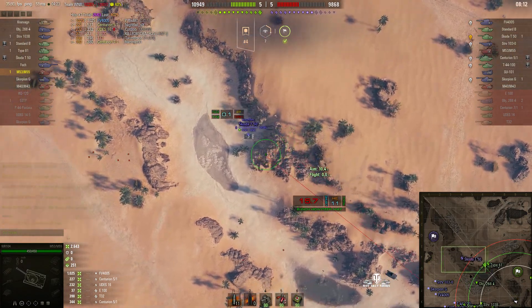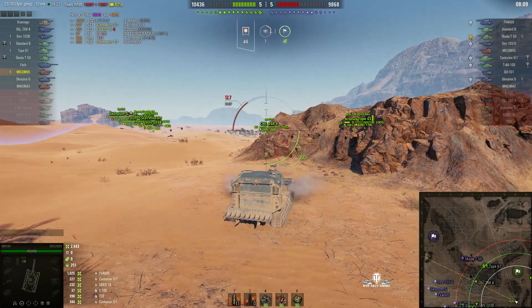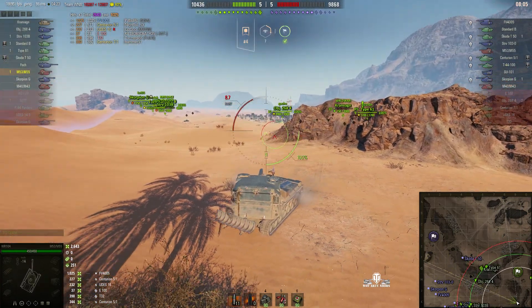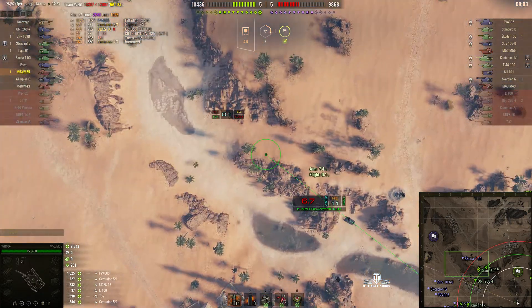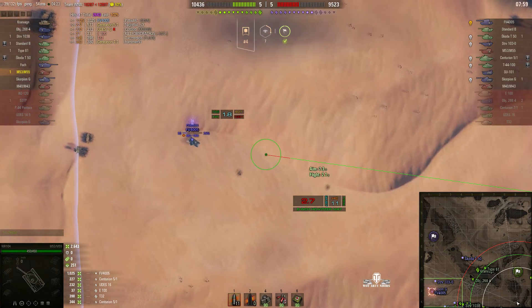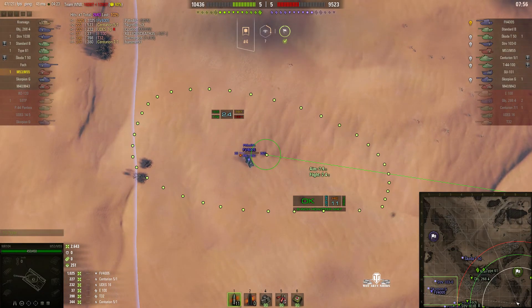He's changed angle but unfortunately that rock is in the way. He changed his aim and didn't realise until he saw the red line that he was just too close to the rock. If he'd actually fired he probably would have damaged himself in the process. But he's going after the FV4005 again.